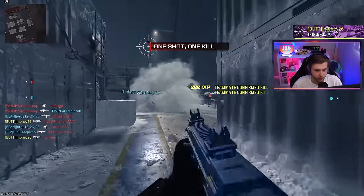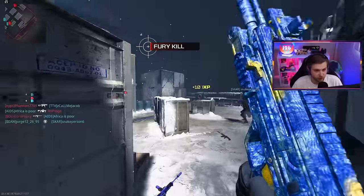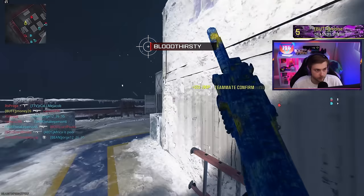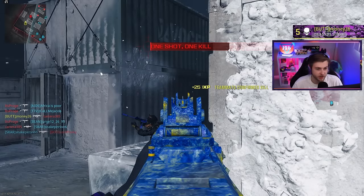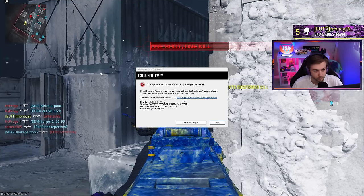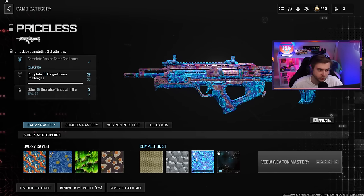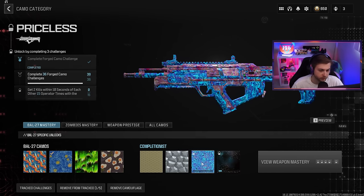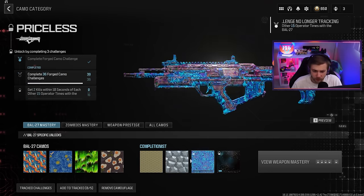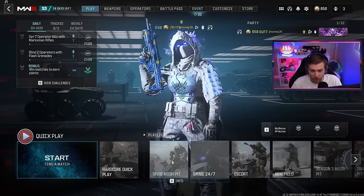I remember why I used to strictly play hardcore - it's just so satisfying. It's just whoever gets the first shot. We must have got it - so there goes the game crashing again. Now for Forge we need to get two kills within 10 seconds of each other, 15 times. What if I remove the camo from tracked and see if that's the issue? I've only crashed from unlocking mastery camos that were being tracked. Base camos and even the prestige camo won't crash it.